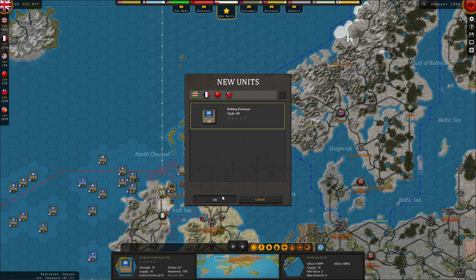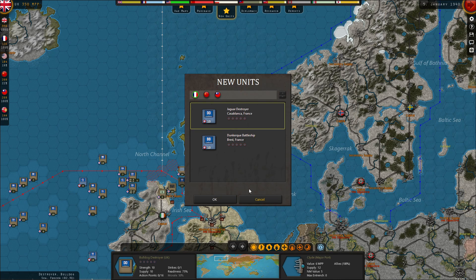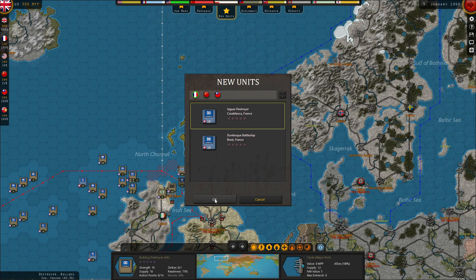The British get a couple of destroyers — greatly needed. I probably should have placed them right outside of the port; that way another ship could have used that port, but too late now.